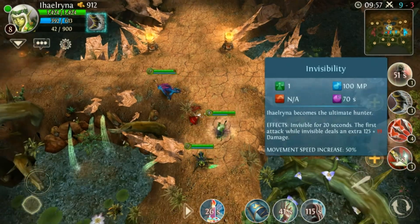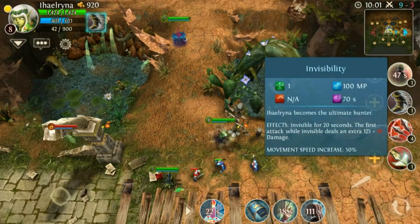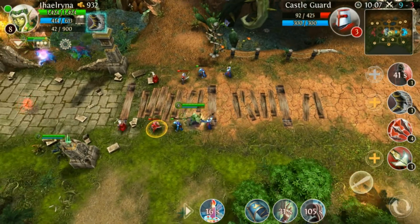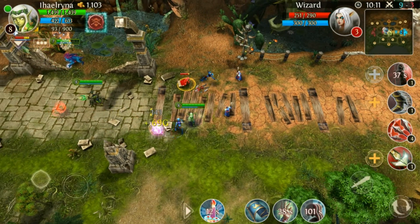Standing while invisible for 20 seconds — the first attack while invisible deals an extra 125 plus 19 damage. But it only counts for the normal attack at the beginning, not the stun. Most players don't know that and they stun right away at the start.